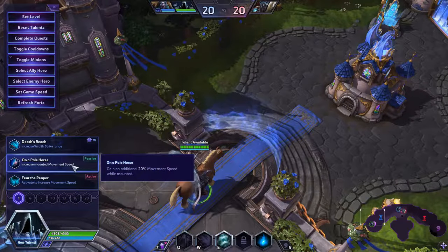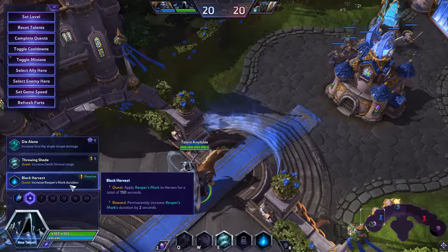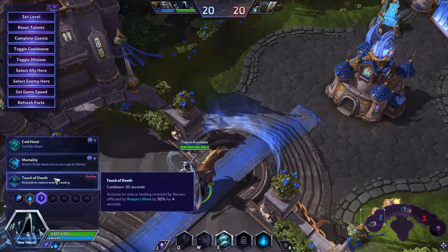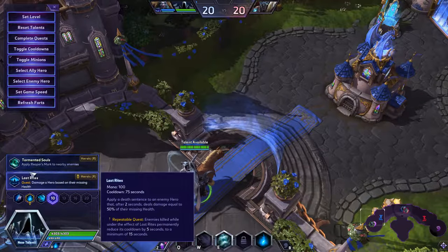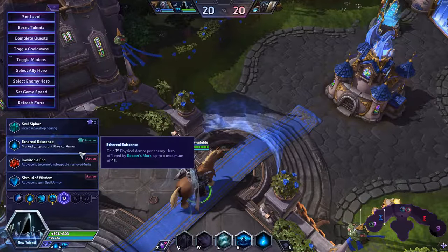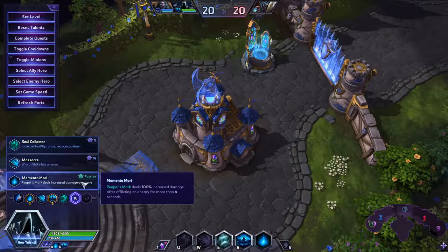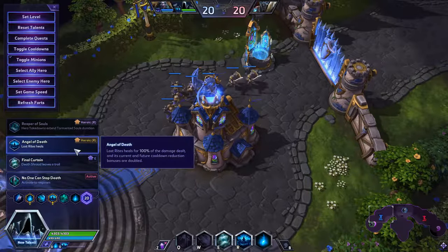Let's do increase movement speed — that's pretty cool. Death Shroud, I think I'm going to be using that quite a bit. Actually, Reaper's Mark duration — that's probably better. Soul Rip slows. Wraith Strike deals bonus damage — that's cool. And then I definitely want to do Last Rites. Let's do healing. Reaper's Mark deals increased damage.